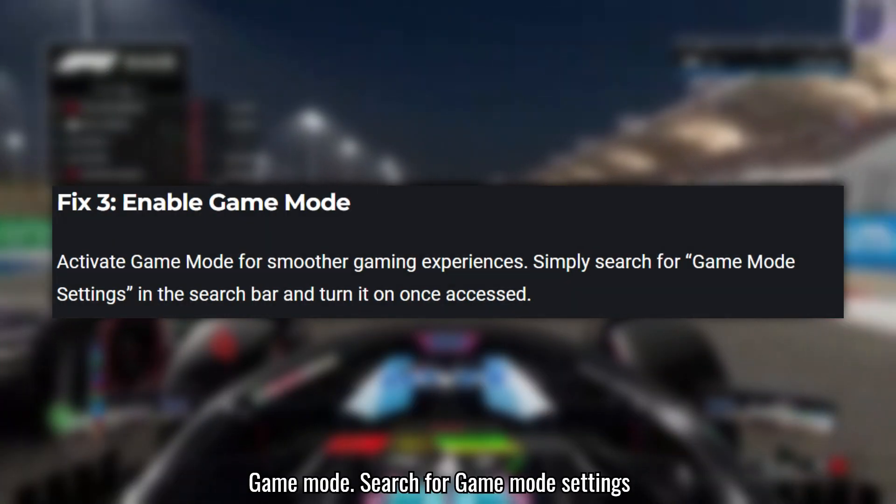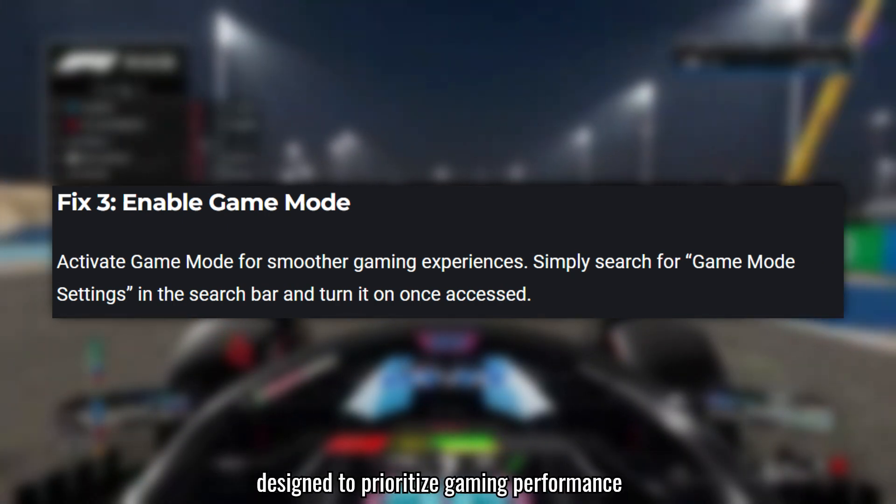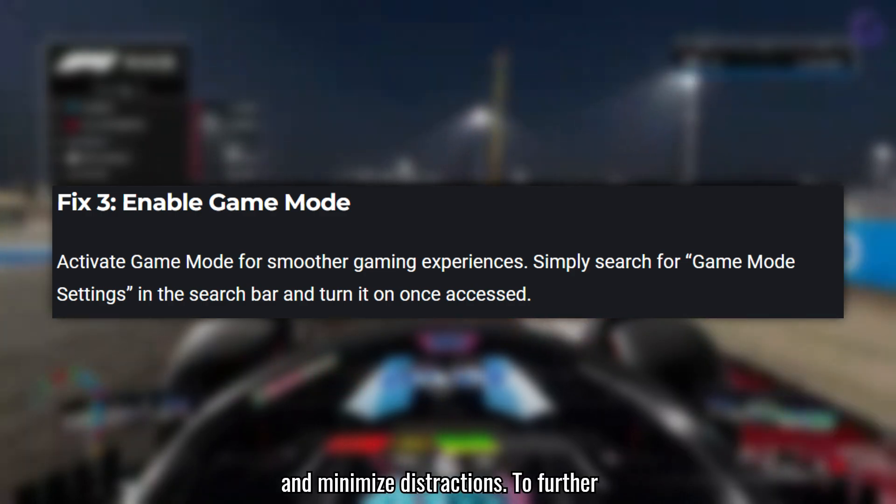Now let's turn on Game Mode. Search for Game Mode settings and toggle it on. This feature is designed to prioritize gaming performance and minimize distractions.